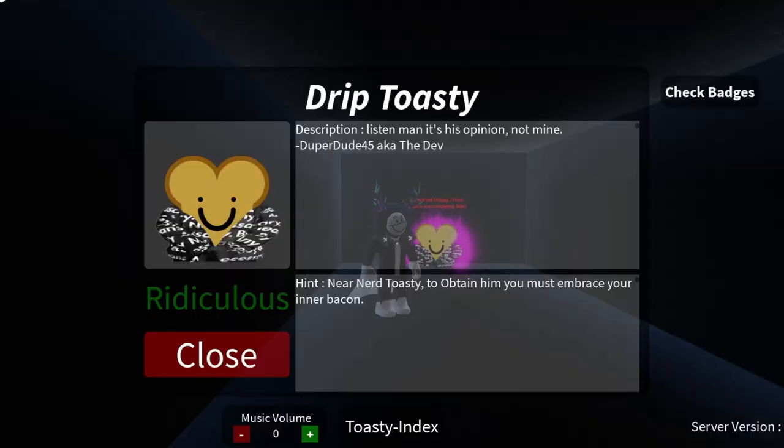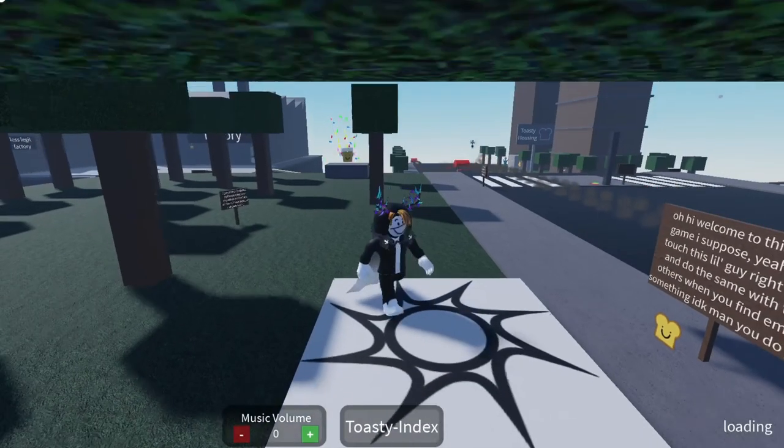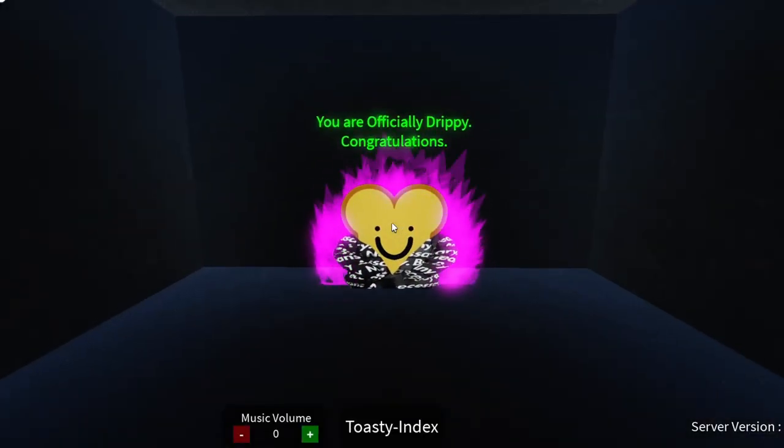If you read the tip on the drip toasty, you're going to see that near the nerd toasty, to obtain him you must embrace your inner bacon. That's right — for this to work you first have to equip the bacon hair. You are officially drippy, congratulations.